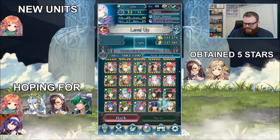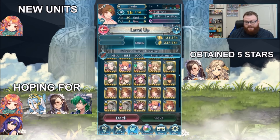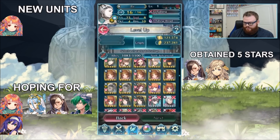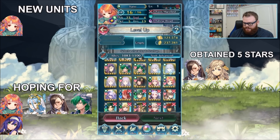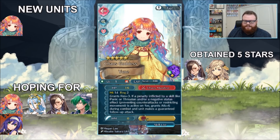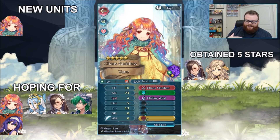We also got a Legendary Eir — she is minus attack, plus speed. We'll probably merge her or use some B-slot fodder. And then Yune came at around eight and a half percent — I was done after that. Didn't care about Lewyn, didn't care about Legendary Azura, didn't care about Halloween Mia — we got Yune! She's plus res, minus speed. That's a pretty okay IV set though she has a super bane in speed. Hopefully she'll be able to double with her weapon enough to make it worthwhile.